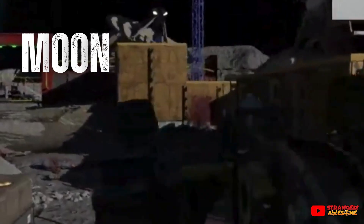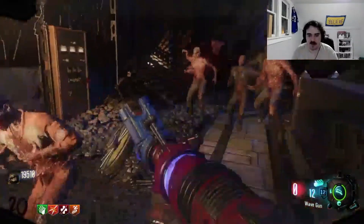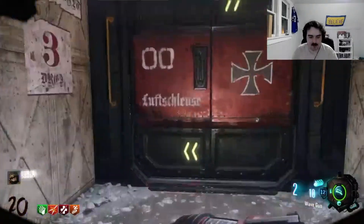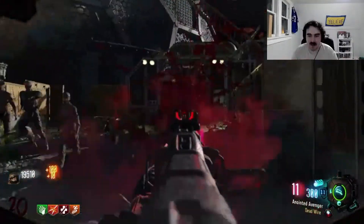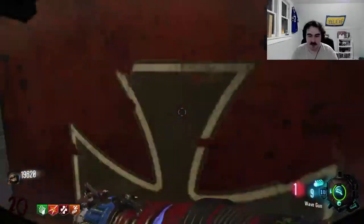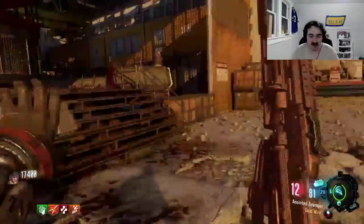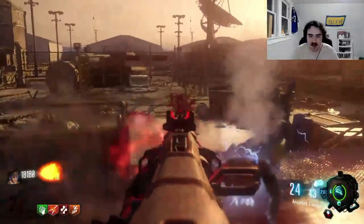Our number one and favorite map in all of Zombies Chronicles is Moon. Since its introduction in the explosive finale of the original Black Ops Zombies, Moon has been a standout — there truly is no other map like it. The setting is bordering on the absurd, and we love it! Set in and around a Nazi Moon base, this map plays off of wacky conspiracy theories to deliver the ultimate space-age setting.